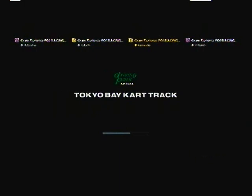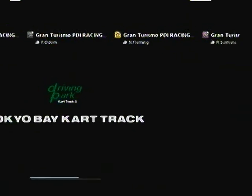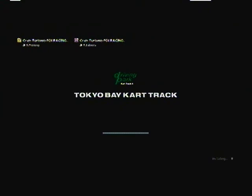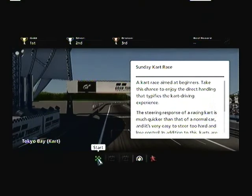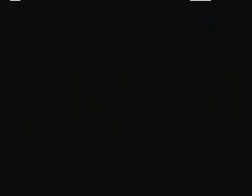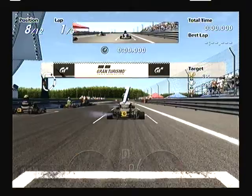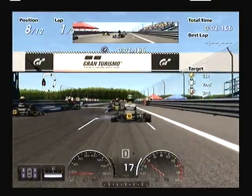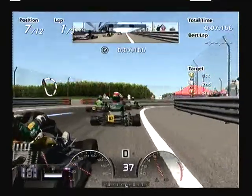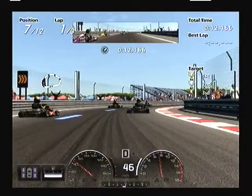The Tokyo Bay Kart Track. We're all racing and we all have the same exact kart, so this is where skill will definitely come into play because we definitely don't have a superior car. These karts can take some getting used to because their handling is quite a bit different than a normal car — because they are so small. It's very easy to go too far on the inside of a corner.